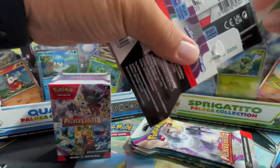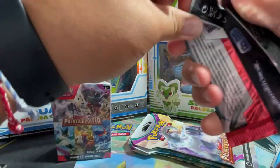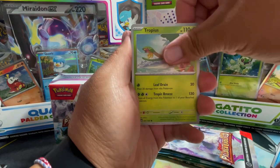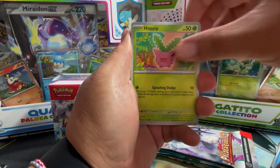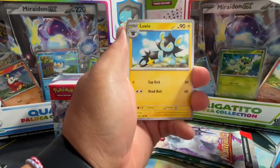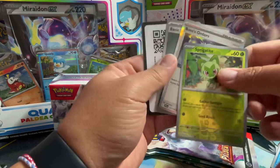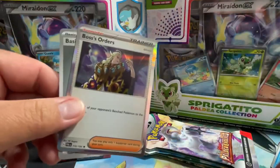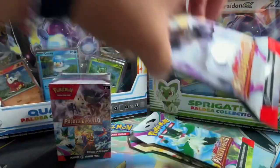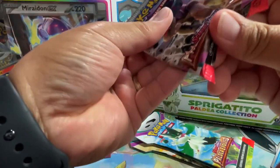So far not doing too good, two packs in. Third pack — Skeledirge artwork again. If you guys are new to the channel, please consider liking and subscribing. Daily shorts drop — you gotta open a pack a day, keep the doctor away. We got a Wingull, a Sprigatito, and a Boss's Orders. The good thing about this set is you're guaranteed a holo.